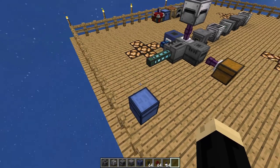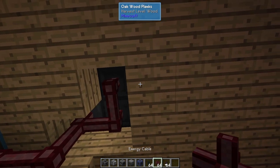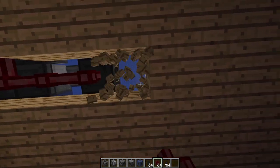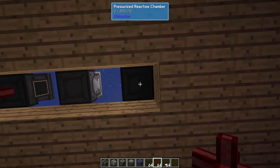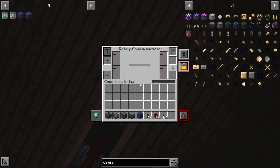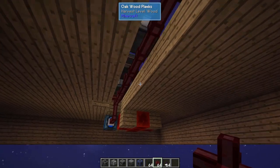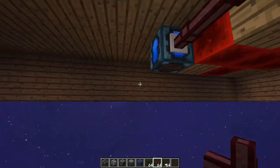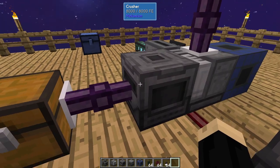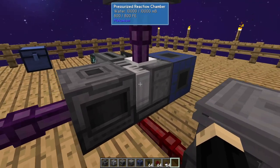Now we go underneath the system to power all the things we just put in. We can see where each machine is and run cables accordingly. Tanks don't need power. Our crusher now has power — all machines should now have power. With power connected, the item extraction cable is connecting to the crusher. Again, the crusher's auto-eject needs to be on so it can put its product into the pressurized reaction chamber.